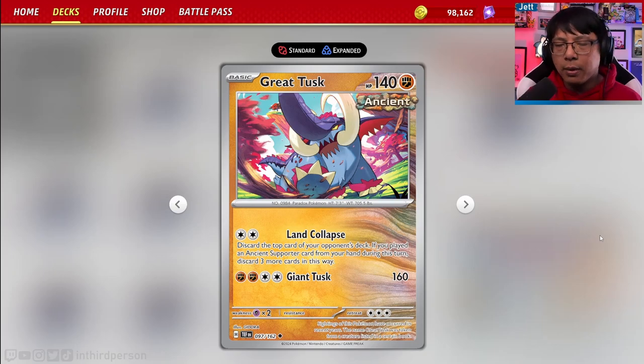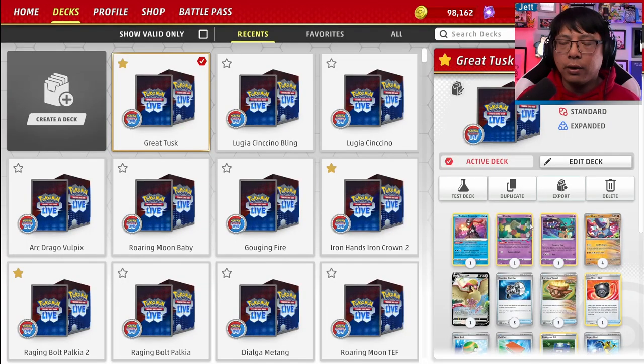I'm Jeff from inthirdperson.com. Make sure to like the video, subscribe to the channel, and let's talk about Great Tusk. Great Tusk is an ancient Pokemon with 140 HP. It is a very big basic Pokemon with a massive retreat cost of 3, and it has an attack you might use sparingly, but really we are using it for Land Collapse. For 2 colorless energy, you discard the top card of your opponent's deck, but if you play an ancient supporter during that turn, you mill 4 cards from your opponent's deck.